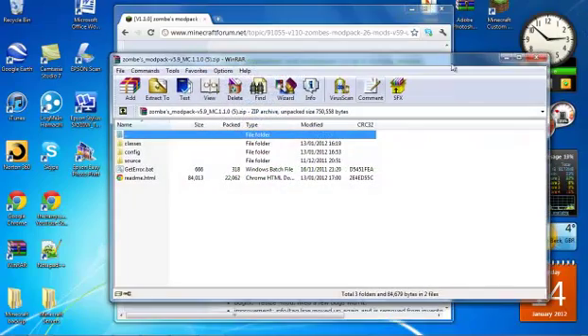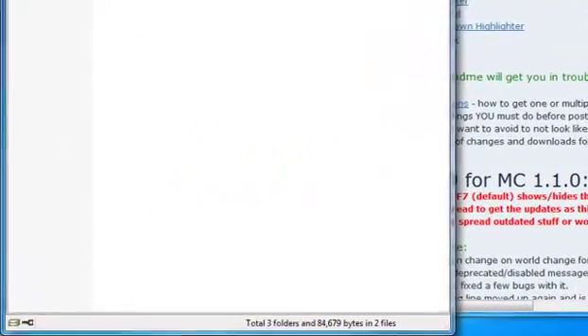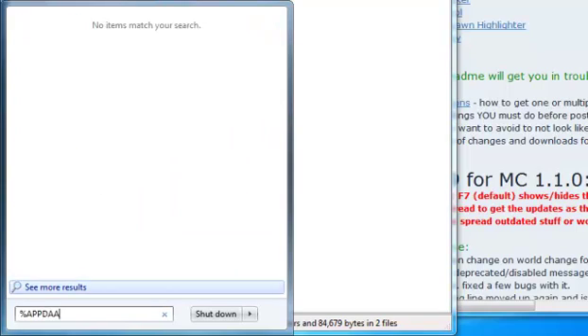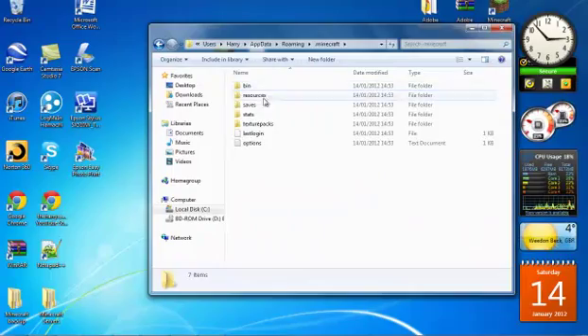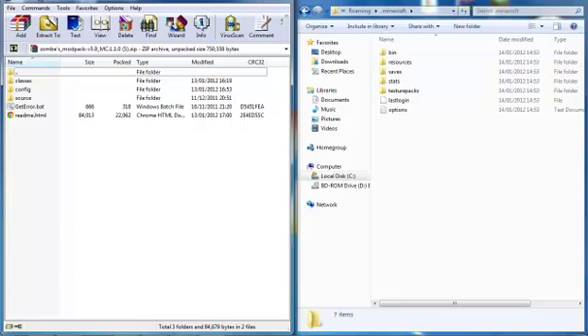Open it up and move it to the side. Next, go into your %appdata% and hit enter, then go into the .minecraft folder. You can see all the files are here. You'll need to put this to the other side — go into the bin of the .minecraft folder.